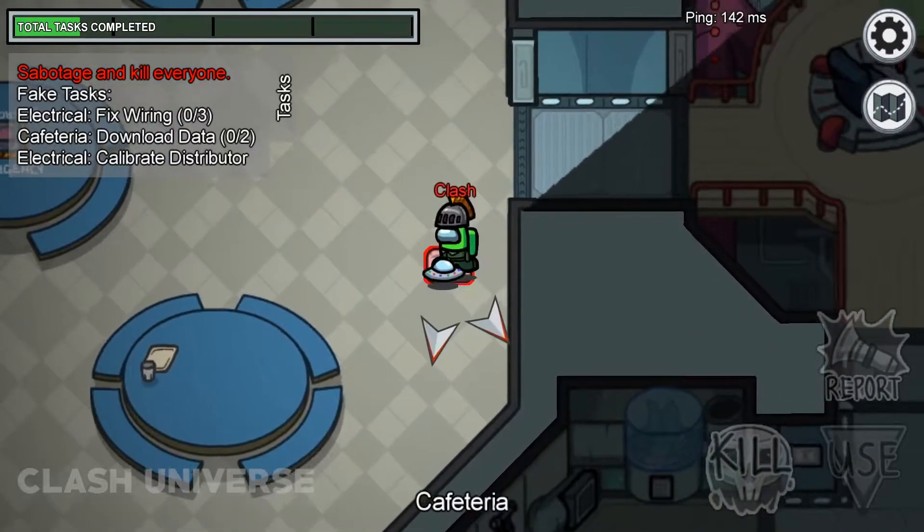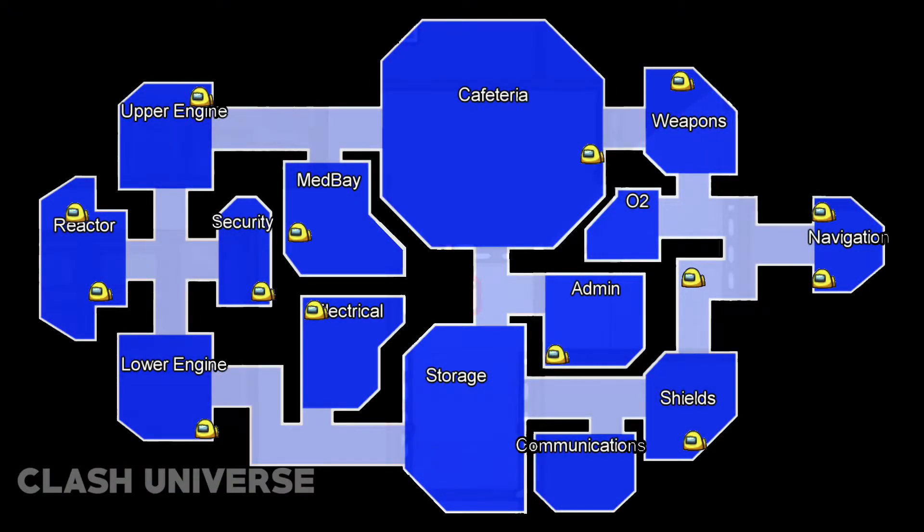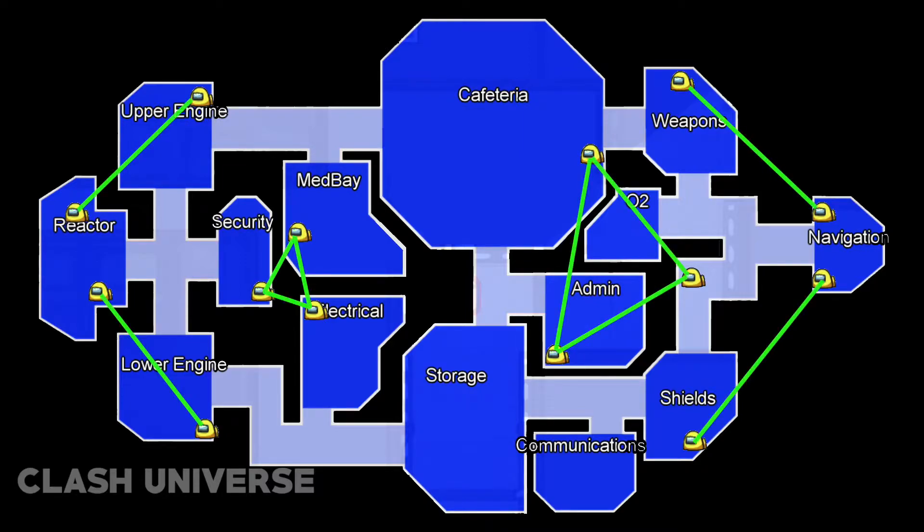Vents are an easy way to escape or stay hidden. I made a vent chart to clearly describe all the vent positions and the possible directions to go from each vent.